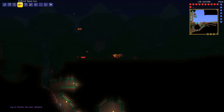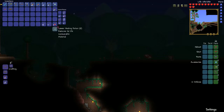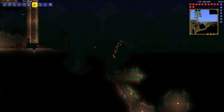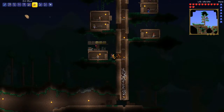And there we go. You can see we got 50 Demonite Ore — that's not bad actually. Some Corruption Seeds, got all that ore. To make the next tier pickaxe we do need some more stuff than just the ore, so I have to work on that.